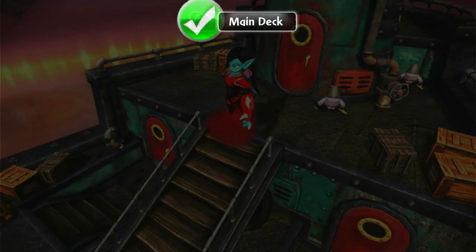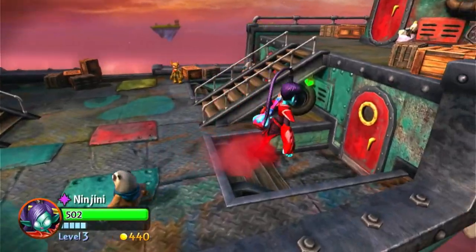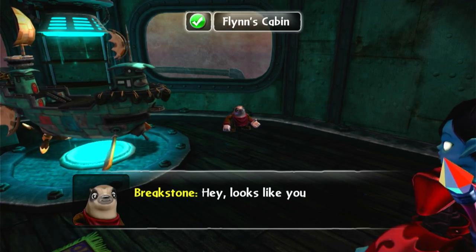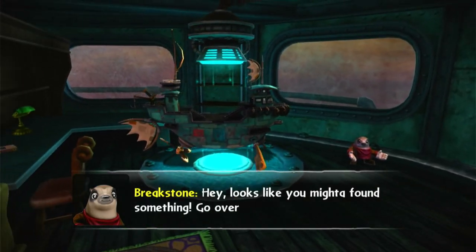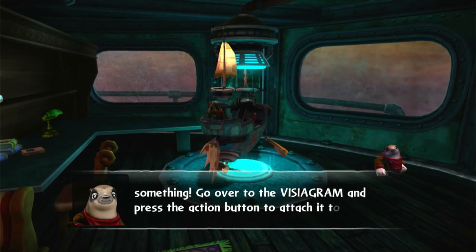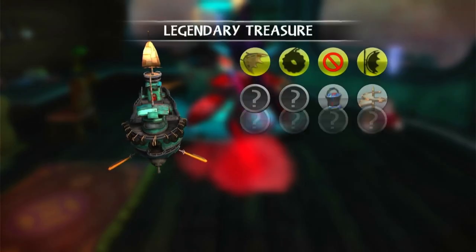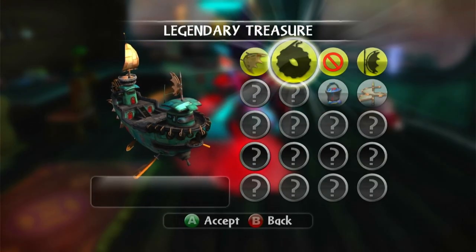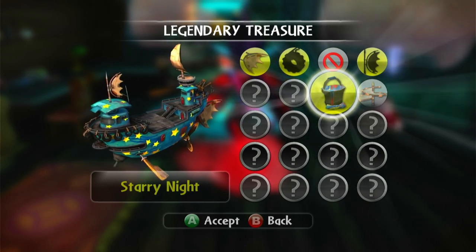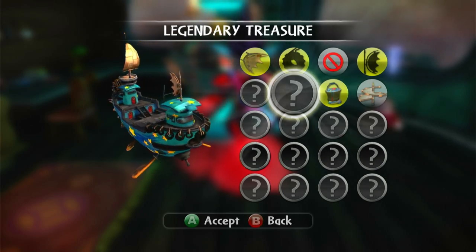Alright, let's go and look where we can customize the ship. I think it's down here. Ah, here we go. Right, let's paint the ship.